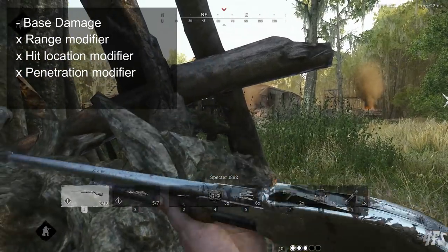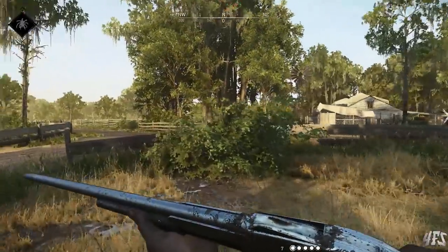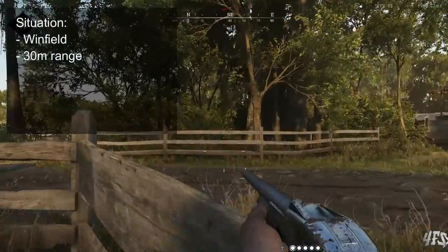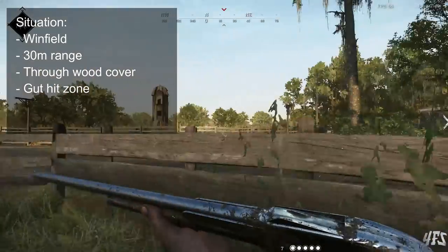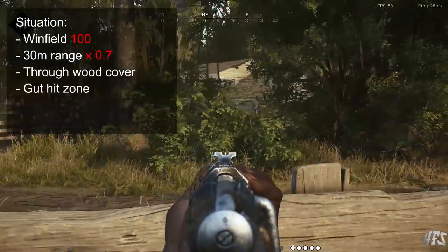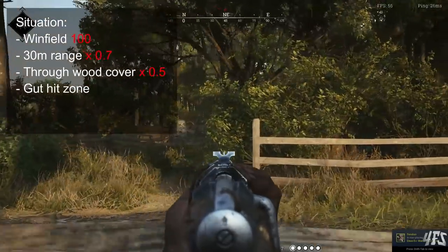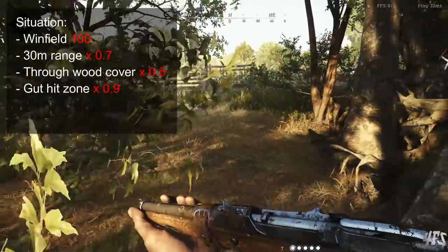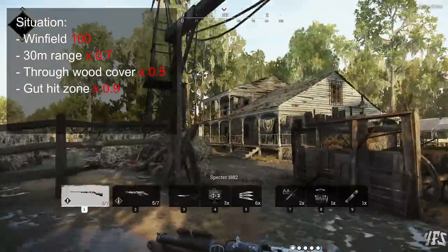Let's put all of these together and look at an example. Note these numbers are not exact or accurate to the game — just an exercise to demonstrate how the damage calculation functions. Say I shoot a Winfield at another hunter: I am 30 meters away, I hit the target through a thin wooden wall, and I hit the target in the gut. The Winfield has a base of 100 damage. At 30 meters the range multiplier might be ×0.7, the penetration modifier ×0.5, and the gut modifier ×0.9. So 100 × 0.7 × 0.5 × 0.9 = 31.5 final damage.